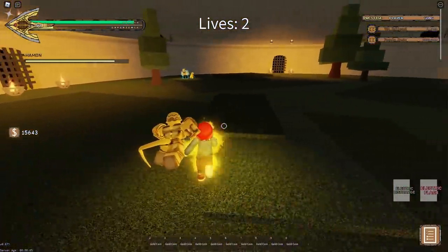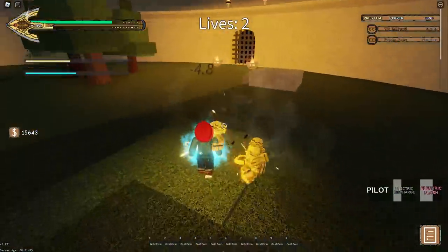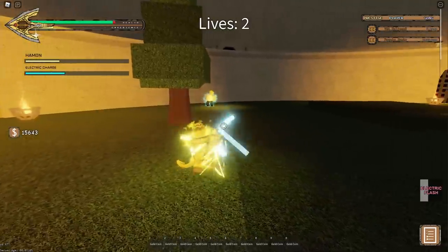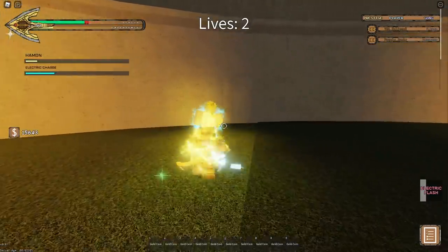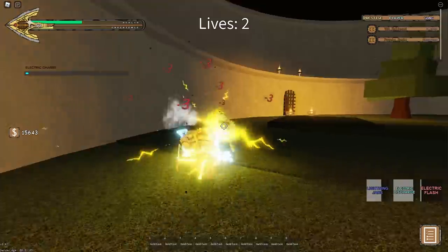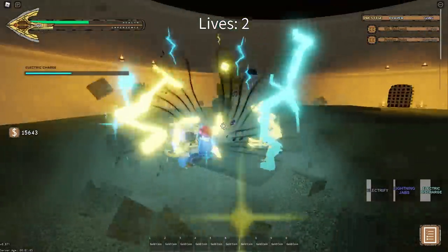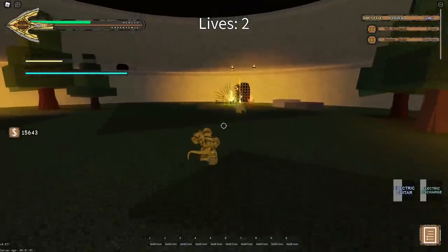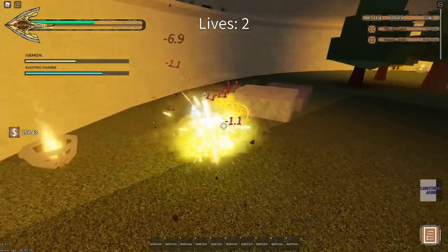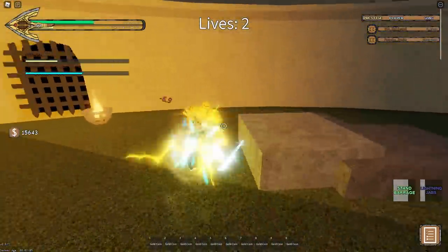A lot of grab moves, including beatdowns, if you hit the piloted stand will automatically teleport you to the user. So if you hit the pilot with a Star Platinum of the World beatdown or something, it'll automatically teleport you to the user and start beating them down. To sum it all up, the biggest counter to Red Hot Chili Pepper is pressure — they can't handle it whatsoever. They have almost no get-off-me options and almost all of their moves get cancelled if you get hit, so if you're constantly M1ing them, there's effectively nothing they can do. Final note: Red Hot Chili Pepper has no counter to Timestop, so Timestop obliterates it. As far as I'm aware, it has no counter to it at all, meaning if you get a Timestop on them, they're screwed.